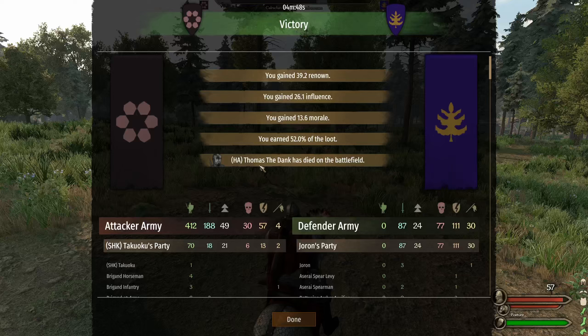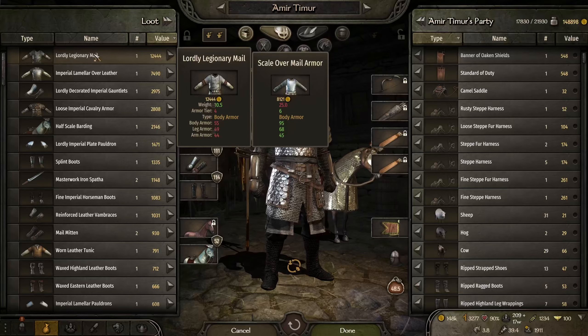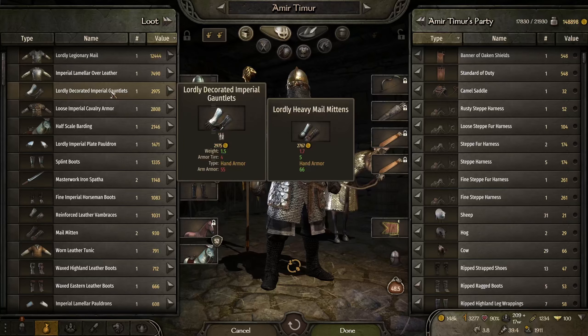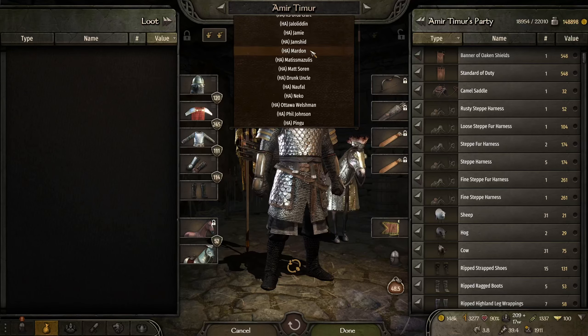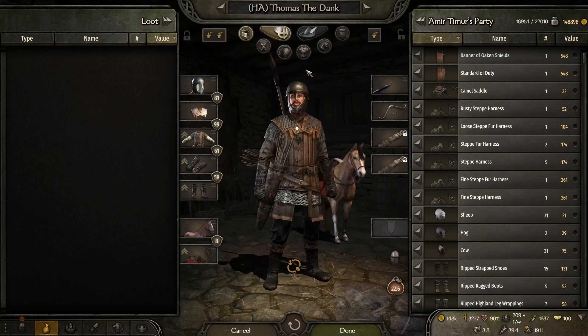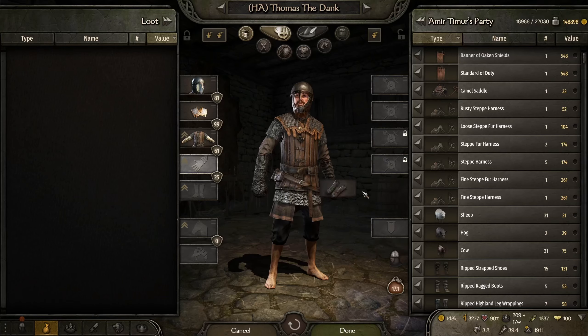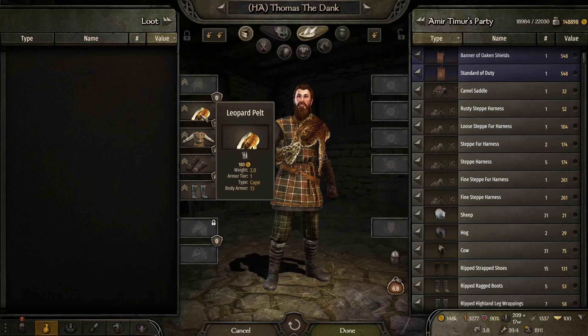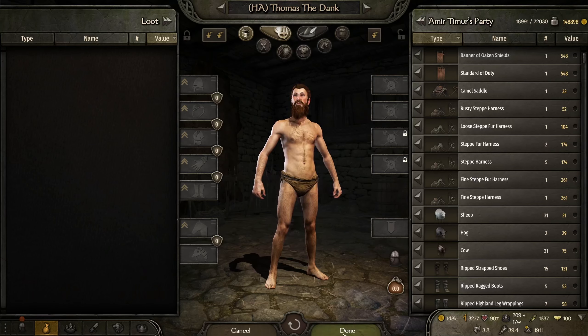Thomas the Dank went down in the forest. You will be missed but we are going to replace you immediately — we're going to take your gear and put it on somebody else. We got a lordly legionary mail and some lordly gauntlets, so we got some really good gear from this one even though we lost somebody. This is the worst part of my job — stripping people down when they're dead.